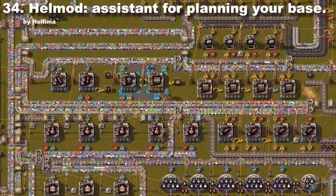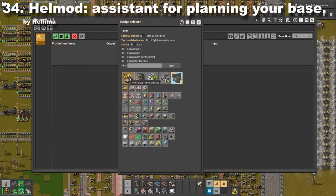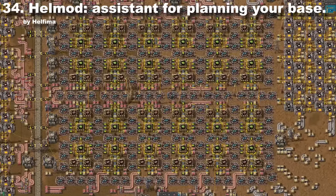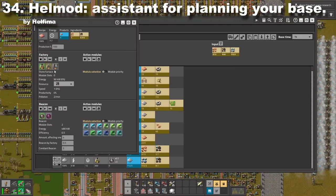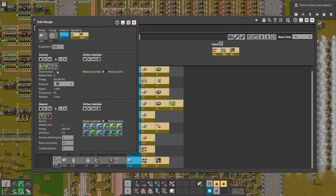There are players who don't like spaghetti — weird. But if you are one of those people, then the Hell mod is for you. You can plan your whole production before building it, so you will always keep the correct ratio of items. You can choose what modules, furnaces, or assemblers you are using to have the most accurate calculation.